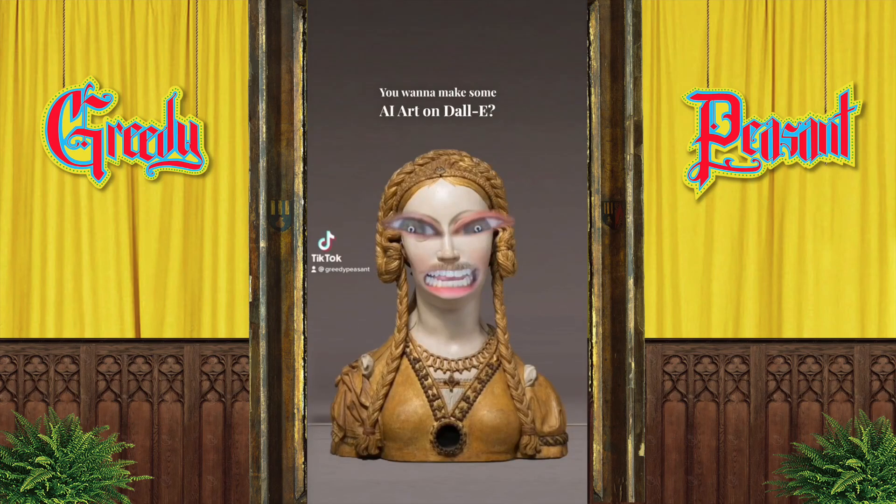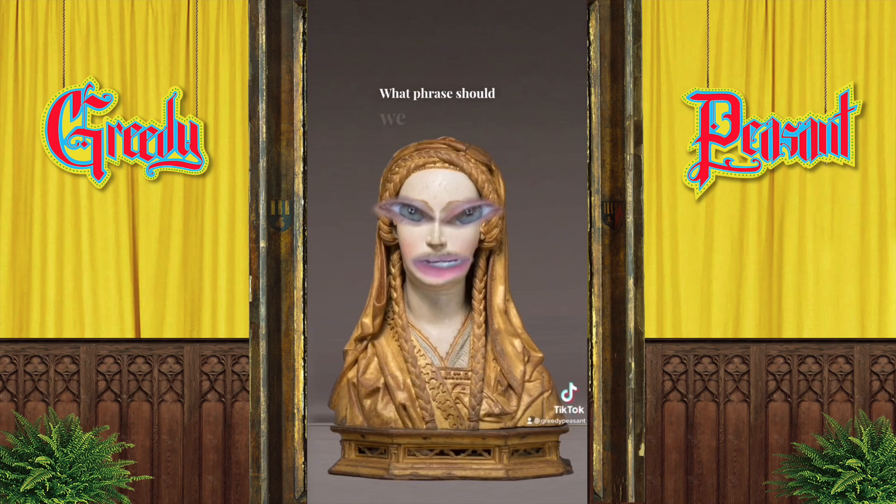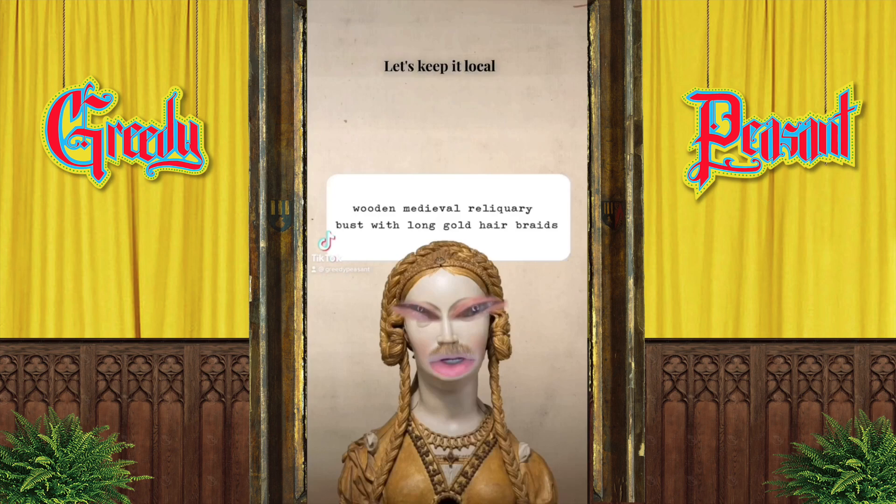You want to make some AI art on DALL-E? Yes. What phrase should we enter? Let's keep it local and write 'wooden medieval reliquary bust with long gold hair braids' and see what we get.